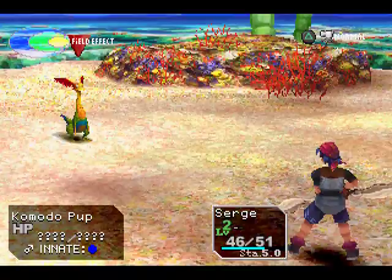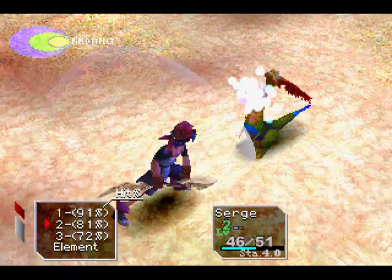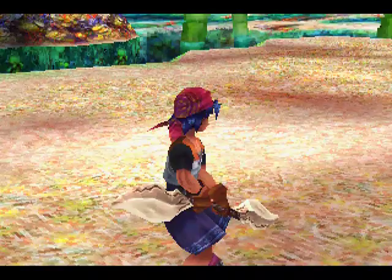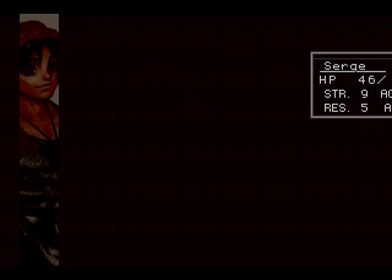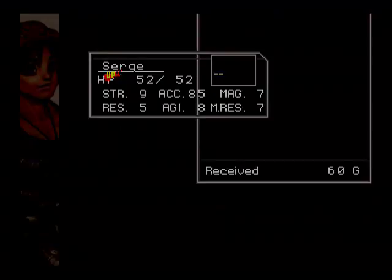Another interesting thing is that your percentage to hit is based on what specific enemy it is. So if you hit one guy and then another came up to attack you, when you go back to the first guy you still have the same hit percentage on him — but the other guy would have had the original hit percentage. Which is kind of cool, and the game saves that.